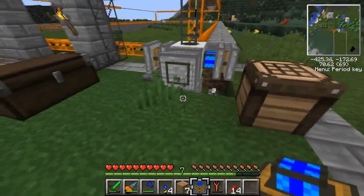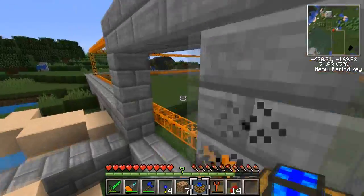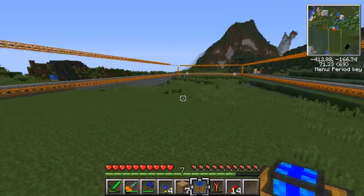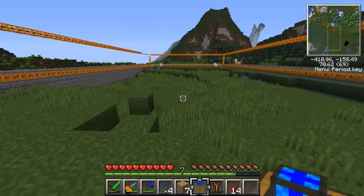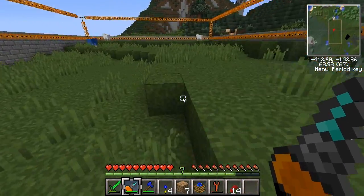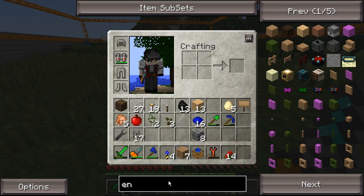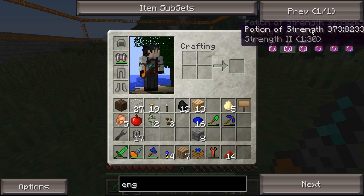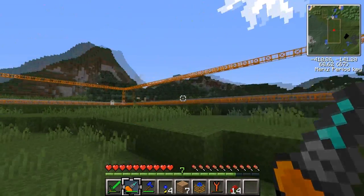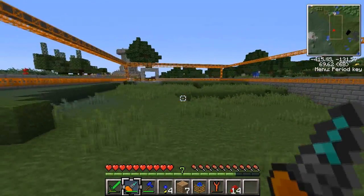We're just gonna start these guys up. We've got four on the quarry to make it go as fast as possible. There is one more engine that's a little faster called the combustion engine, but those ones overheat very quickly, so I don't recommend using them.